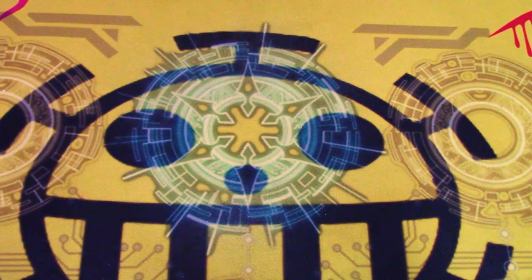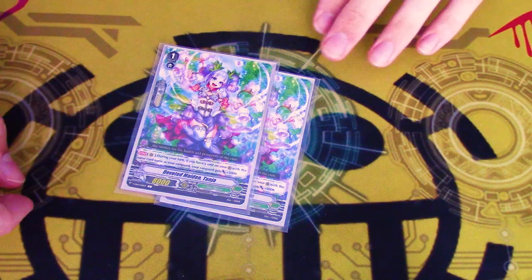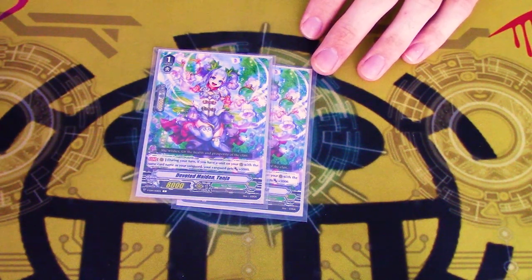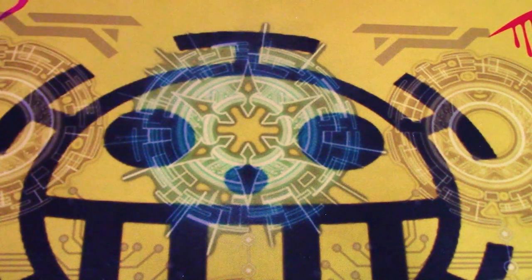And then because we have the space, two copies of Devoted Maiden Tanya. If you have a Vanguard on your rear guard, your Vanguard gets 5k, so it just makes your Vanguard's number slightly better, which is neat.